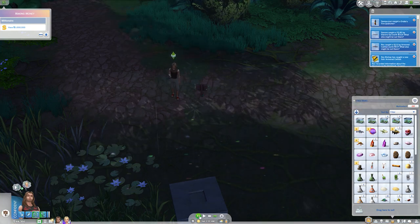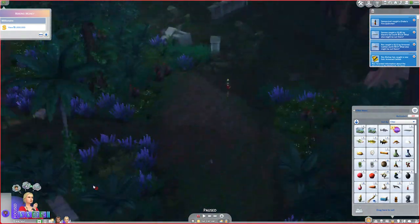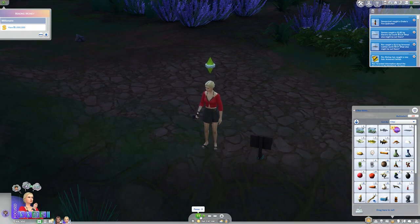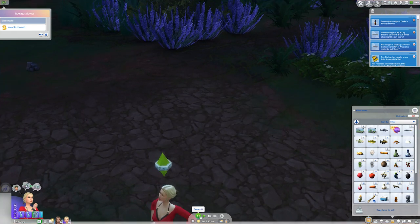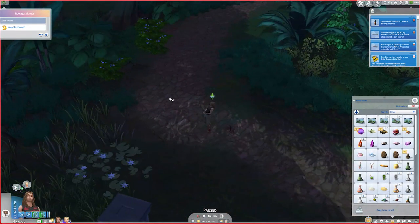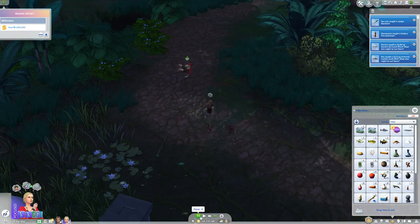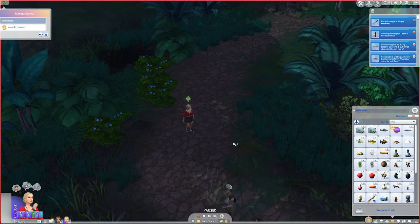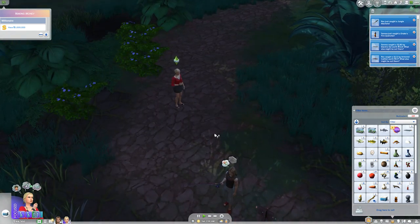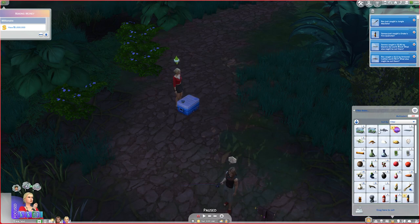I'm not sure how well the cooler works to store things when we're not on a buildable lot since we can't place it here. Serena caught Drake's Fire Quencher, so I'm going to stop her fishing for now — she has the cooler. I'll have her fly over to the other location since I've had more luck there. Now that we're here, can she place the cooler in the world? Let's see if we can put our fish in it — looks like we can!